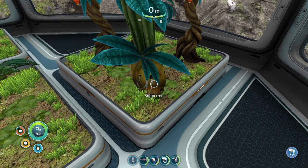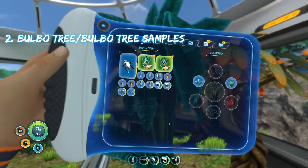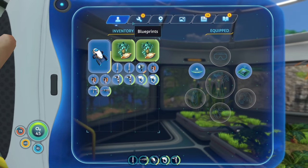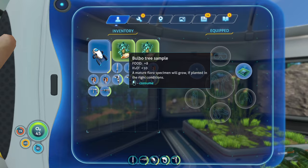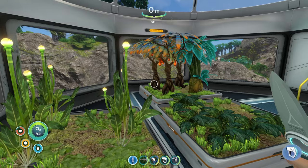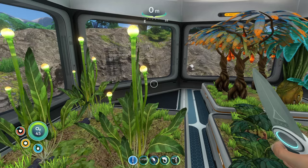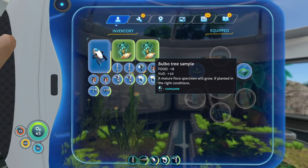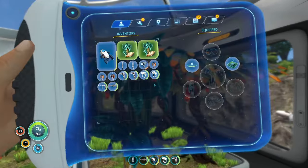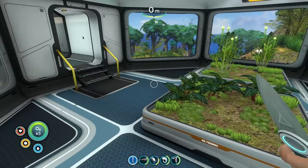Next is the bobo tree. You're not going to get a specific plant item off it — instead, you hit it with your knife to get bobo tree samples, and that's what you eat. Bobo tree samples give you eight food and ten water, which is pretty good. Compared to the lantern fruit and Chinese potato which gave good food but low water, the bobo tree gives you a lot more water and a decent amount of food.